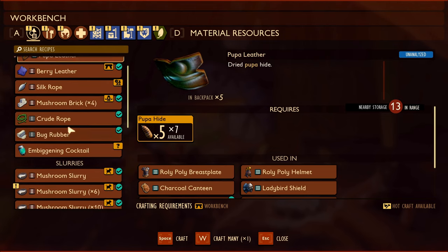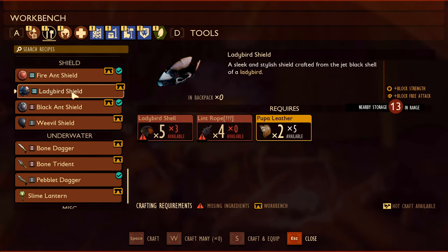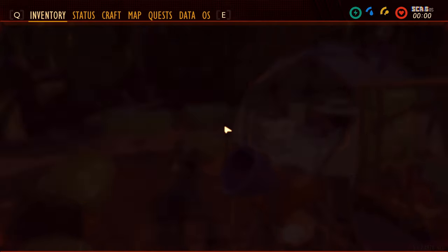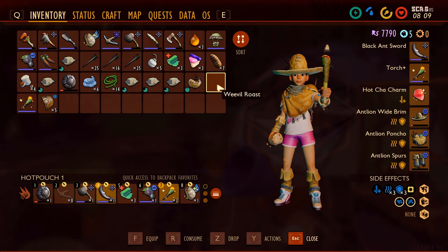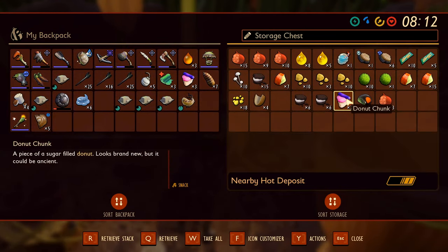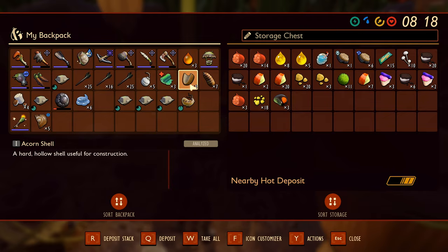I need a torch — just one more torch since one of them burned out. We still can't get the shield here. I'm gonna keep these mite loaves and just eat the weevil roast right now. Probably should just deposit this donut chunk. Oh, there's an acorn shell here — do we even need these anymore?